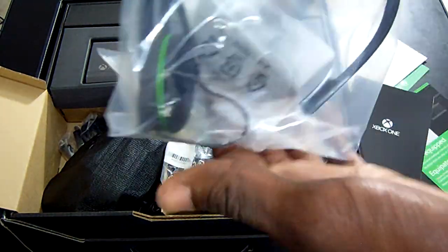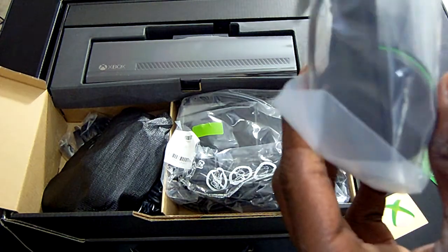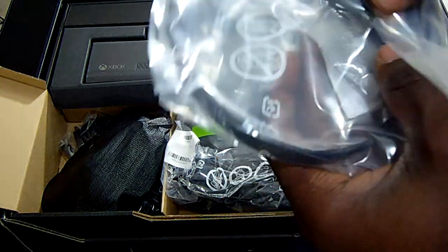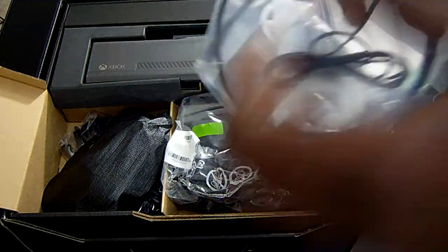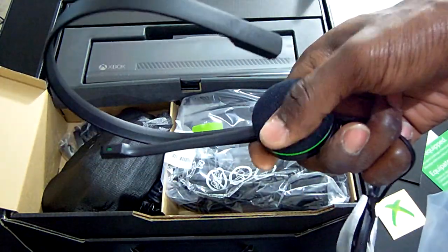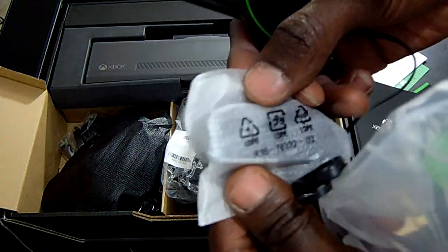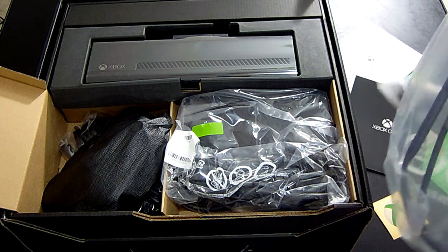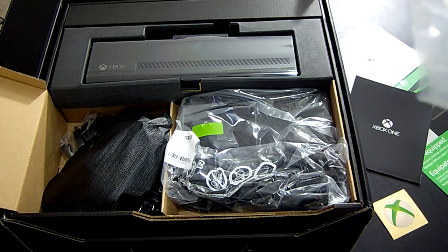Here we have the headset. I remember the last headsets they came out with for the Xbox 360 — it was very flimsy. But this one seems to be looking a lot more sturdier. Let me just go ahead and open it. That's the inside — oh, it feels real good, the foam feels real good. This is where you plug it into the controller.